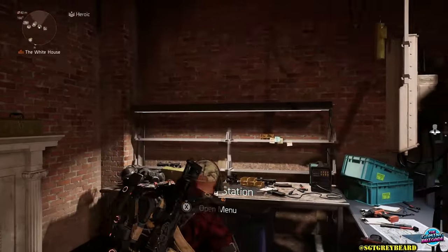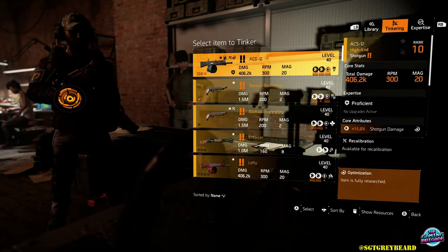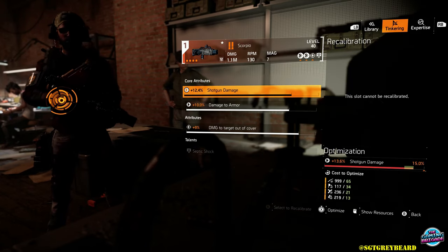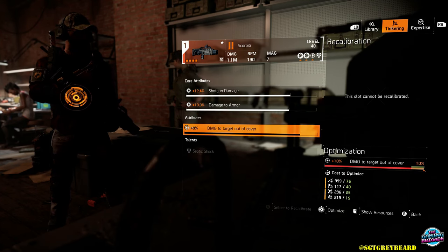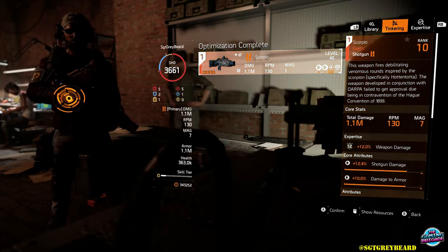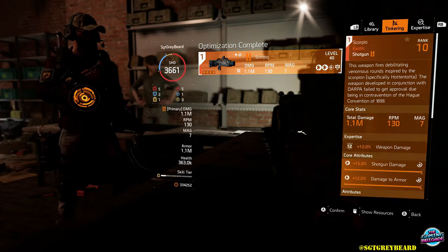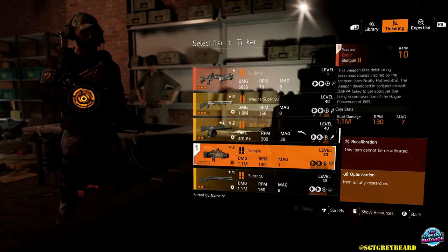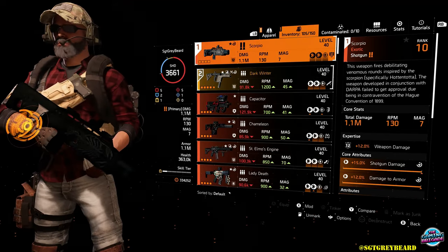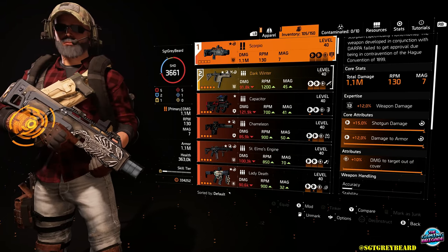One final question: many of you are wondering, now that we can get a random third attribute on exotic weapons, does that mean when you're farming for exotics those weapons can roll with a random third attribute? The answer is yes, so you'll want to take that into account. I will be putting together a dedicated video on recalibration, your library optimization, and all of those things as well, so make sure you turn on notifications. We have a lot to look forward to. I need to take this new Scorpio for a test drive, but I want to thank you all for your incredible support of this channel. I sincerely appreciate the privilege of your time. If you're new here, feel free to hit that subscribe or join button, and if you enjoyed this you can hit that like button.